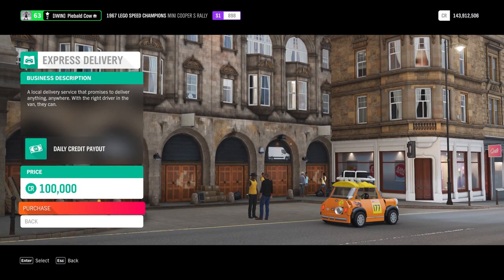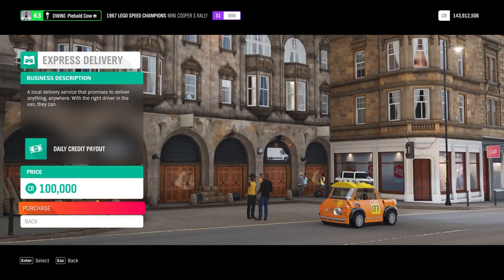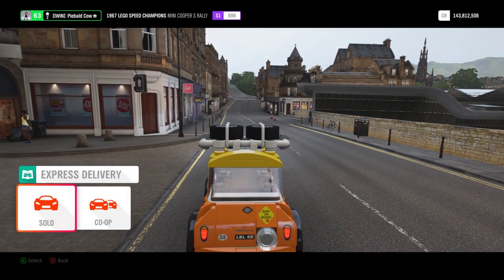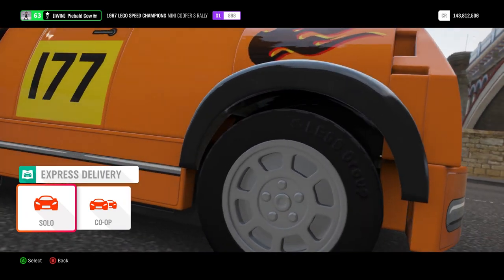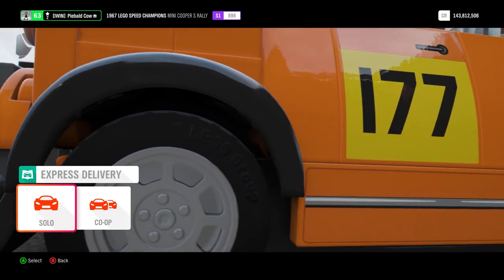When you enter the Express Delivery challenge, it takes you to this screen. A guy gives you a sort of spiel, and obviously you need to purchase it. 'Wait until Billy hears about this — you'll actually be able to deliver things quickly now.' He's rambling on about delivering stuff, so let's go ahead and do this.